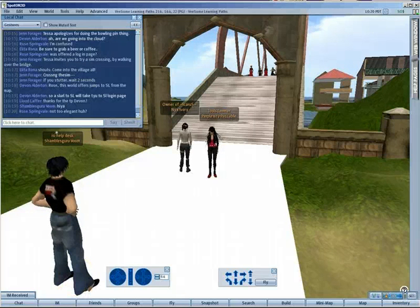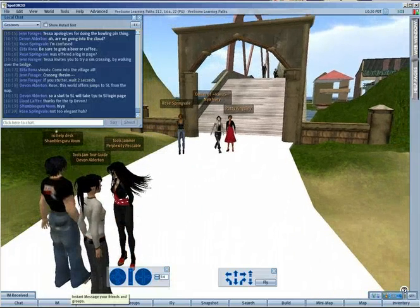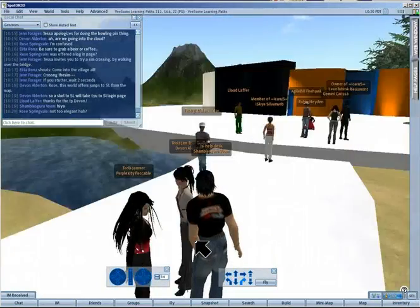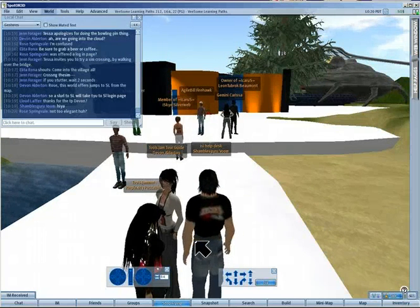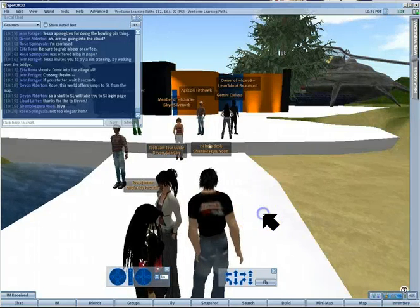I think that went well - nobody got wet. This is our learning path and we'll have the ability to TP them directly in the middle, which is where it starts. If you all want to fly into the middle to see it you can. We've done it sort of like a little library.